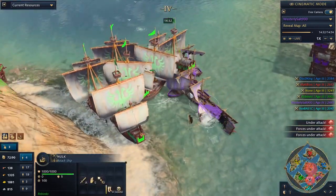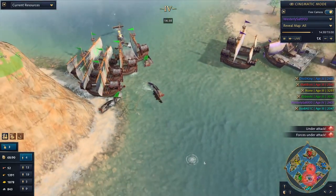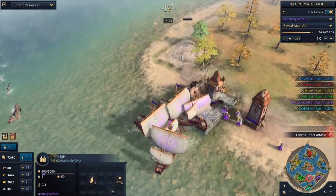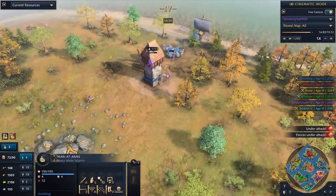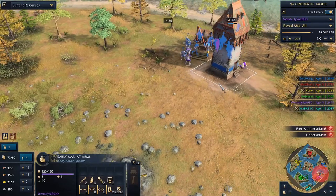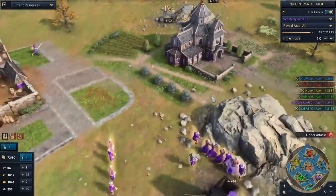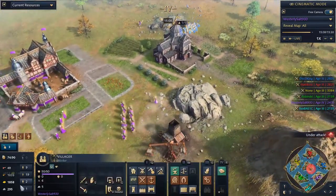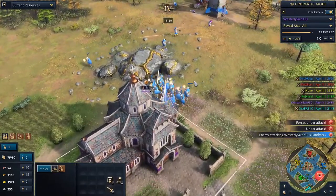Rabinsky coming in with the steel chair, absolutely blasting these fishing boats. That's going to crush a lot of Westerly's naval presence, and I imagine the hulks will move in and can win this fight. I do like the keep coming up here — put the relic in the keep and it can really defend against enemy navies pretty well. Look at this — Disco King with a ground invasion here against Westerly Salt. He doesn't like that Westerly has all those relics, so he invested in a Castle Age military. What does Westerly Salt have to respond? Only one barracks — a little bit of a panic situation. He's got to get a keep up, but going to need a marketplace and some more military tech.